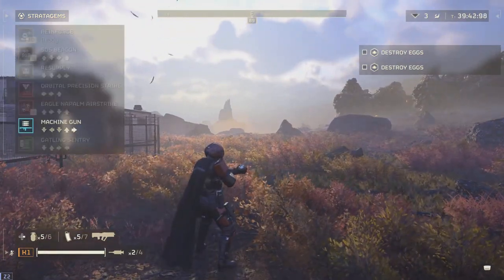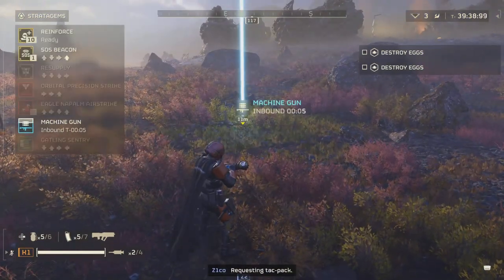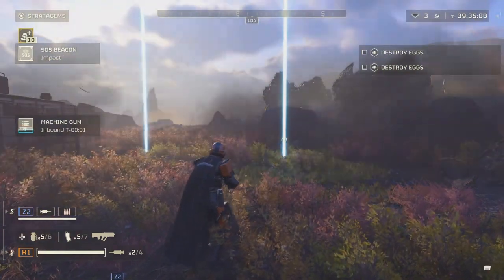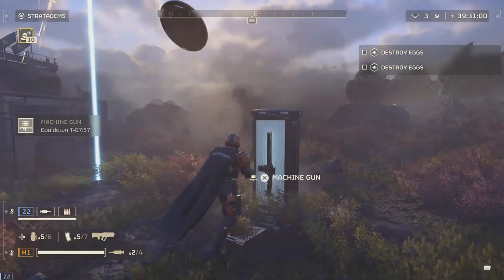Another significant update comes to the C-27 groundbreaker armor. Previously, this armor was supposed to include the Engineer Kit passive as a feature, but players noticed it was missing. Well, not anymore.